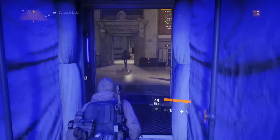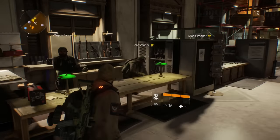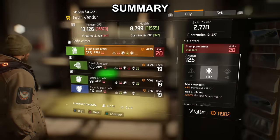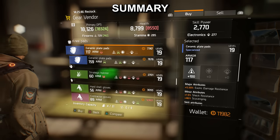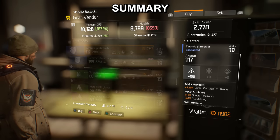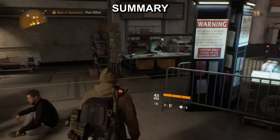So now I'm going to go through all the processes of acquiring gear, modding, crafting, and calibrating. I'm going to go to the gear vendor here and look for something to purchase. One of these ceramic plate pads will do the trick — I'm after firearms, and it's got a hundred there, plus a mod slot which I can equip a mod onto. I'll take that.